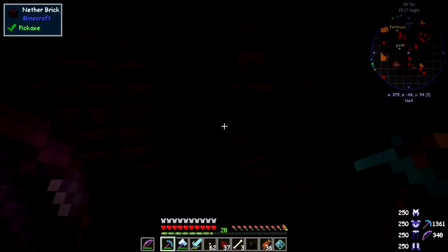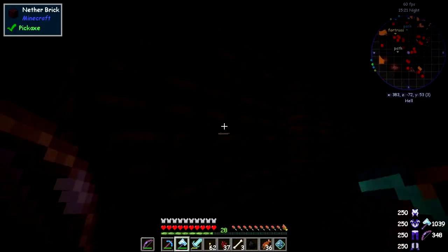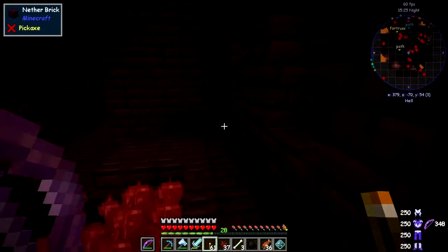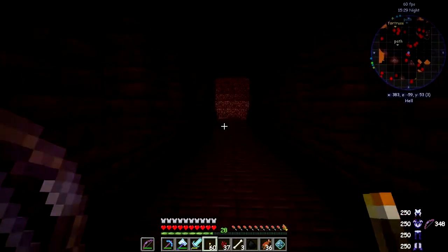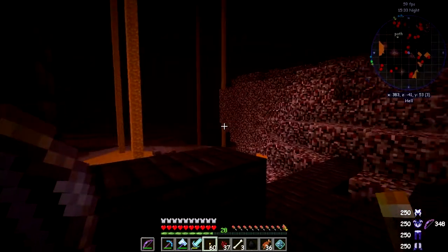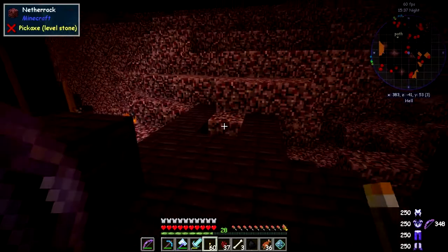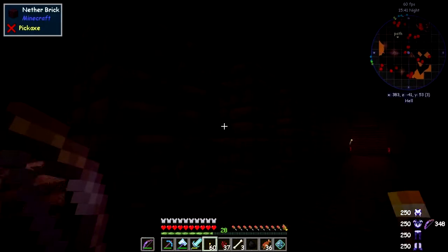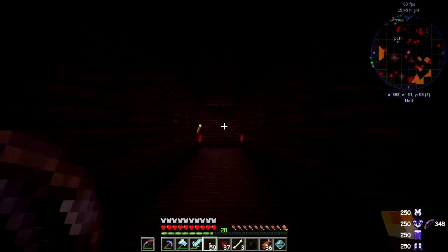Here is another set of nether wart. What I should be doing actually is marking my pathway — as I normally do, I put the torch on the right-hand side so I know which direction I've come from. I can hear some sounds — probably blazes and maybe a magma slime. I've reached the end of this bit, so I'll put another torch on the left-hand side so I know my way back is in this direction.